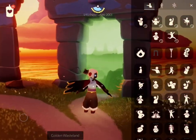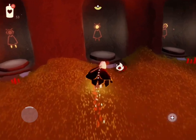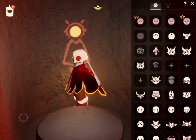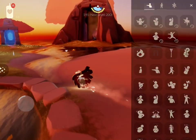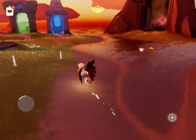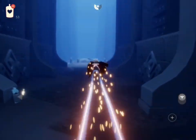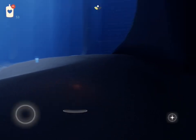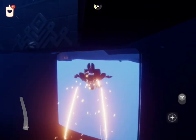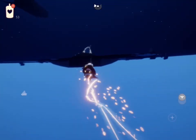Next up is Golden Wasteland, but there are no permanent candle cakes in Golden Wasteland. I'm putting on the chibi mask so I can get a candle cake easier. With the chibi mask you can chibi fall — if you guys want to know more about that, I can make a video about it. There's this door with a candle cake behind it, but it takes four people to open, and sometimes you just can't find enough people. So I'm using the chibi mask to get into this room.